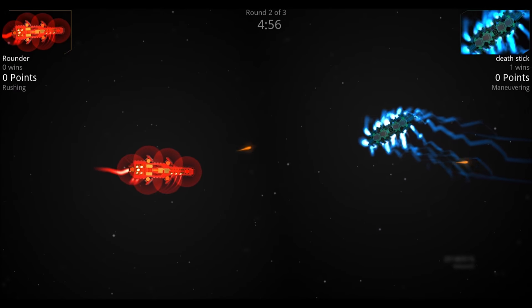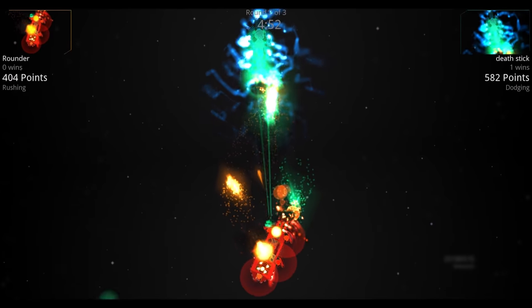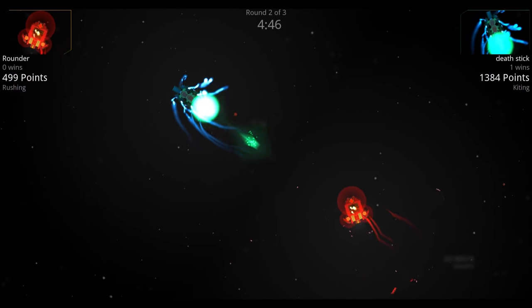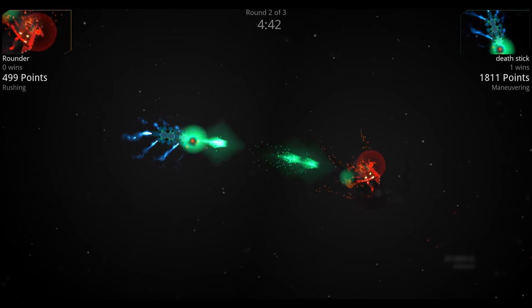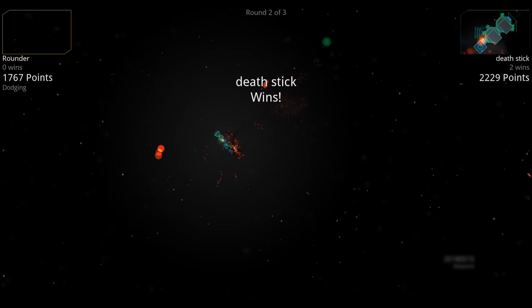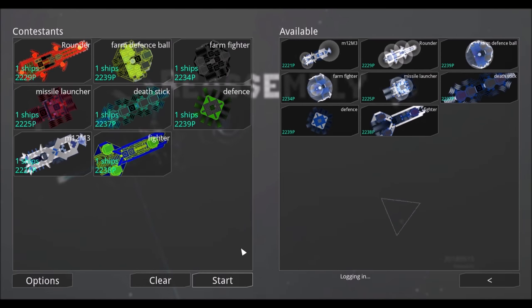In round two, the Rounder misses two of its initial three shots again. The Death Stick's big shots chop away at the shields — three gone, one severely damaged. Two shields come back online but the Death Stick takes them all away and cuts right through the middle. The Rounder is looking worse for wear, and the Death Stick is your winner today.